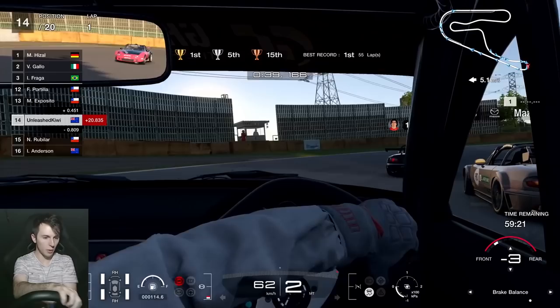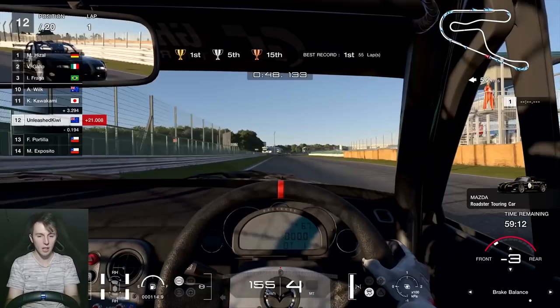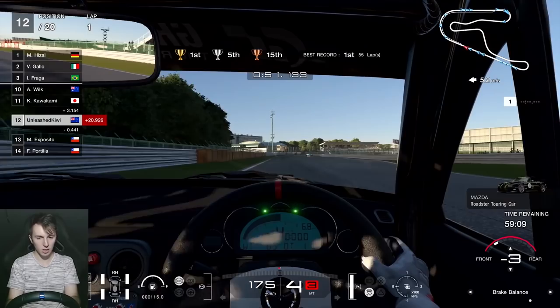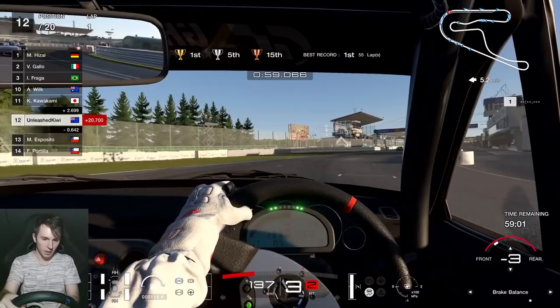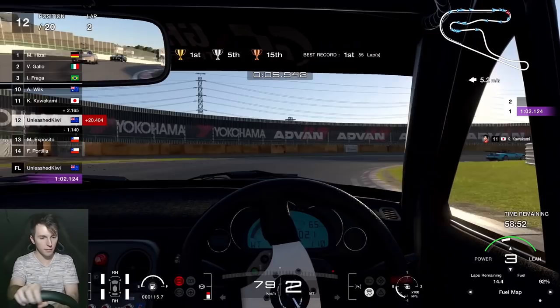I also put the brake bias a little forward, just to help a little bit more with that snappiness on the turn entry. Honestly, if you're braking early enough and not carrying too much speed into turns, you shouldn't have much of an issue with the snap oversteer. There's a little bit of oversteer in this last turn - you can't really adjust the aero, so you've just got to make sure you brake early enough and avoid that oversteer.